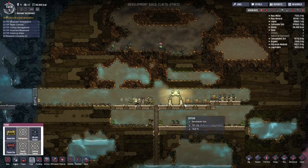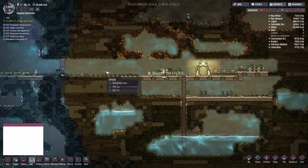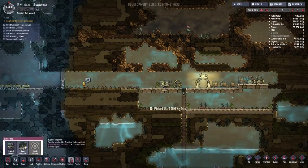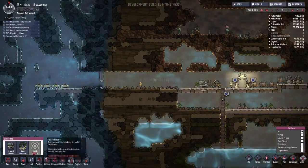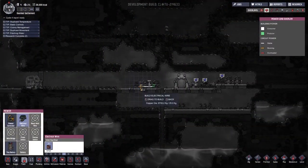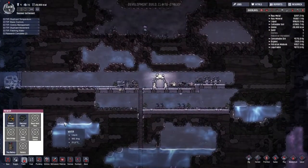Oxygen is still dropping but it should hold. That's pretty good. Done with that — probably build the supercomputer here. We can run the electricity. Don't really need to put it under for decoration purposes — it's not really that important at the moment.